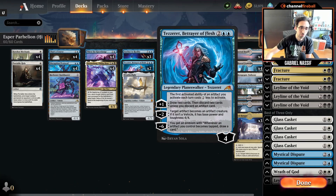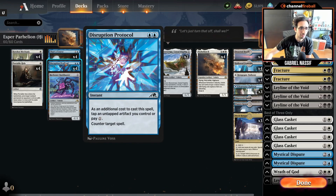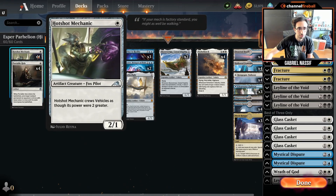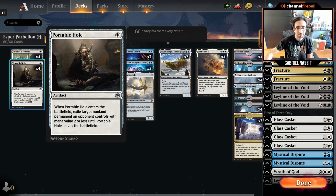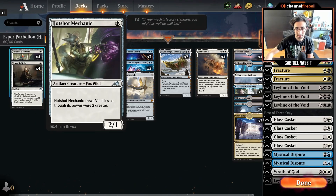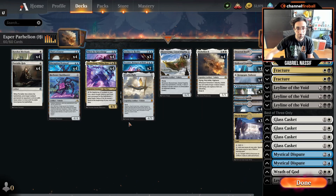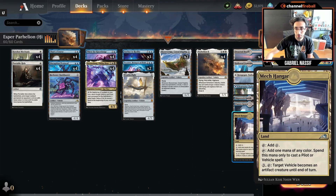You also play a new Tezzeret — I wasn't super impressed by that card in this deck, but it's probably fine. There's a new Counterspell, which is arguably worse than Metallic Rebuke, but maybe not in this deck. You have the Hotshot mechanic and Portable Hole, which is important — it deals with Ooze, Rest in Peace, and lots of annoying permanents. This is not a deck I've played as much. I started with this list, switched to Mardu, and the Mardu deck felt a little stronger and more explosive, but it was still a small sample size.